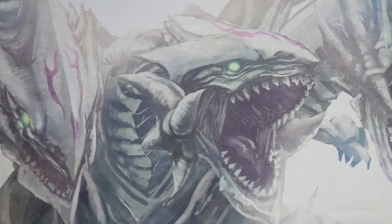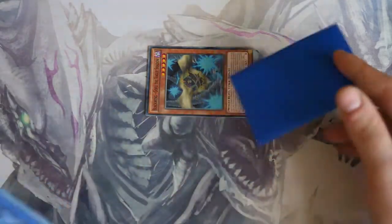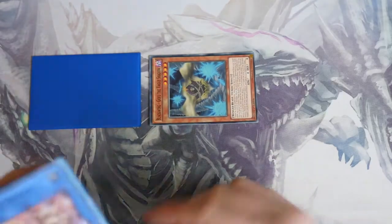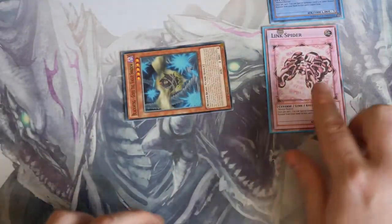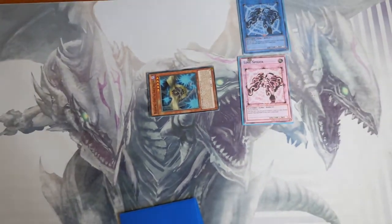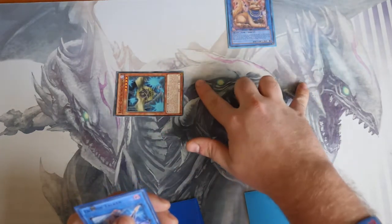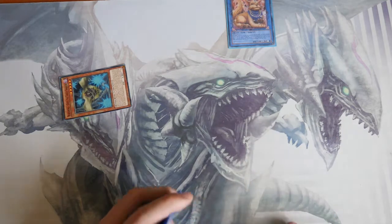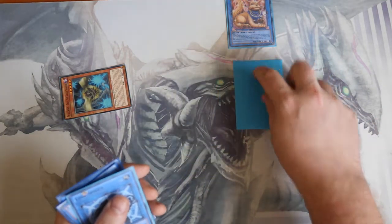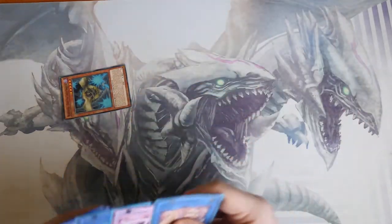It has been announced that you can use tokens to bring out Link monsters. So what you're going to do is bring out your two tokens, tribute off one token for a Link Spider in your Extra Deck zone, then tribute off your second token for a second Link Spider into your new link zone. You then use both of these Link Spiders to bring out Missus Radiant into your Extra Deck zone, and Missus Radiant then unlocks those two spots below it. Now you have two spaces — so let's say you've got a Zodiac Rat, you normal summon or use Barrage, do your effects, and then start XYZing. Very simple.